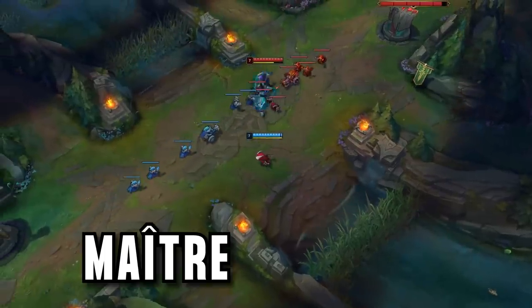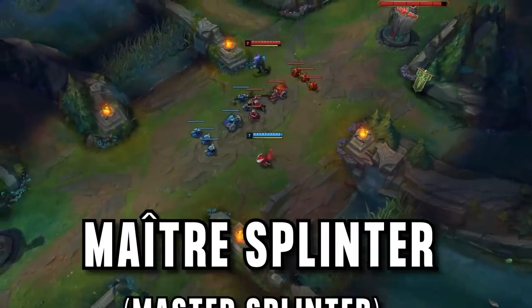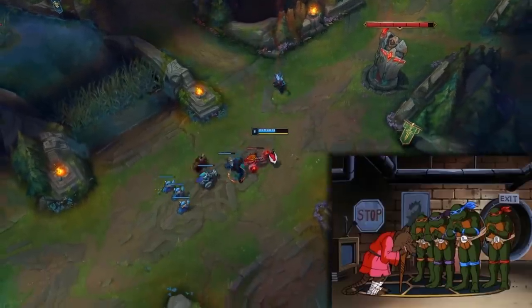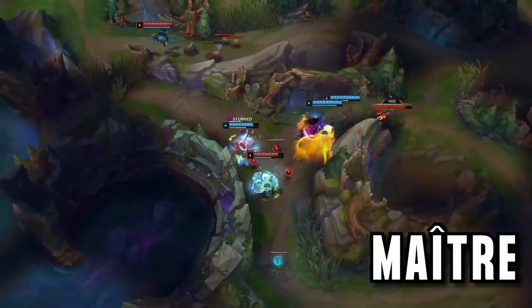Our player today is named Maitre Splinter. When this guy became a Kennen main, he did change his name to Master Splinter, as a tribute to his second favourite rat right after Kennen — Splinter, the wise old trainer from Teenage Mutant Ninja Turtles, which was a show he watched a lot of growing up. And also yes, he is French.